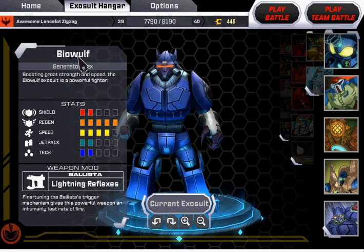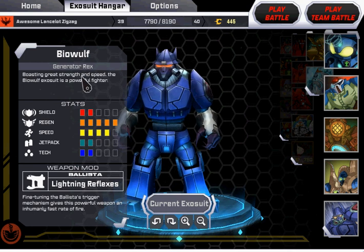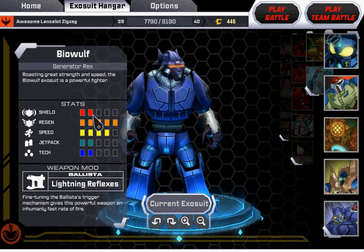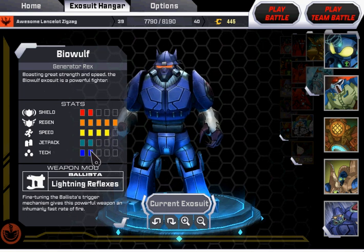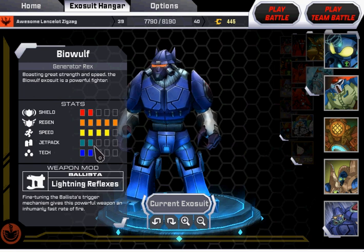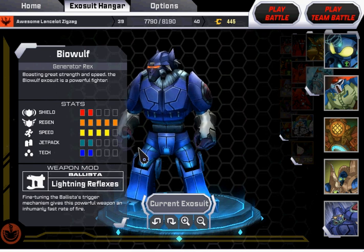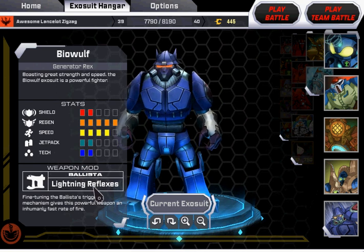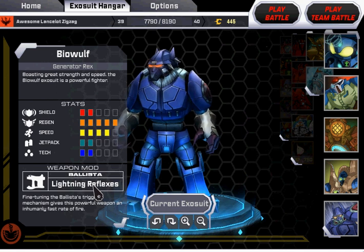So I have my Biowulf — or Beowulf — Exxonaut from Generator Rex. He has an average shield, an excellent regen, great speed, bad jetpack, and bad tech. His gun is really good. The Ballista — I didn't like the Ballista at first until he had it, because he has the one shot, one kill thing.